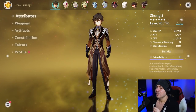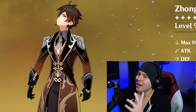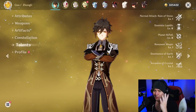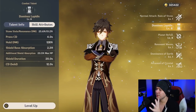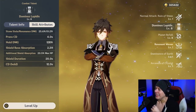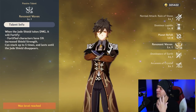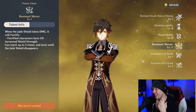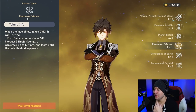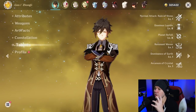The other characters in the party are going to include Zhongli — yes, 'Osmanthus wine,' we heard you Zhongli. He's going to lower geo resistance and give us his Dominus Lapidus shield, keeping our shields up so we can use that Bolide set even better. On top of the 50% shield strength, his talent Resonant Waves also stacks an extra 5% shield strength up to 25%, taking us all the way up to 75%.